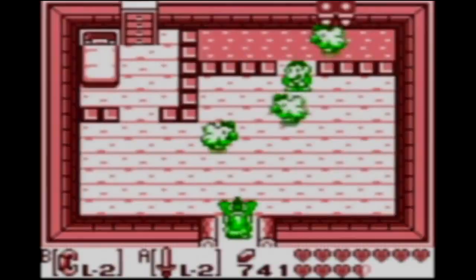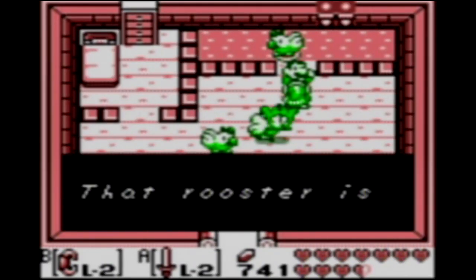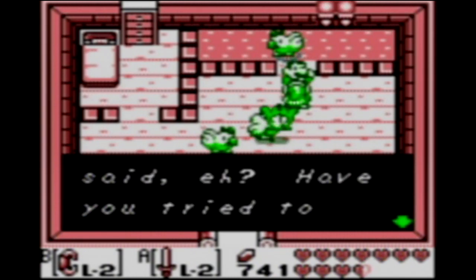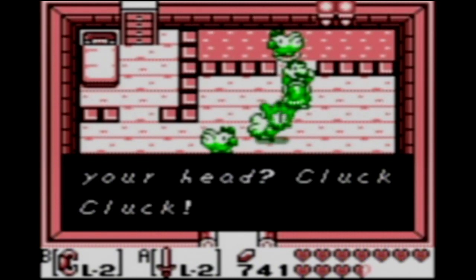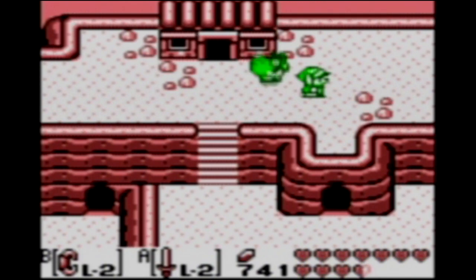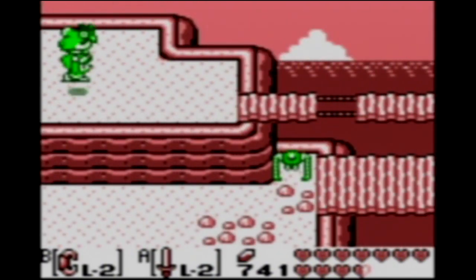Now remember, Terran kind of looks like Mario. Well, this guy, if you ask me, kind of looks like Luigi. And he's supposed to give you a hint about the rooster, which is supposed to guide you and help you figure out that basically you have to find him and use him. I'm not sure there's anything along this northern path, but we'll check it out anyway just in case.